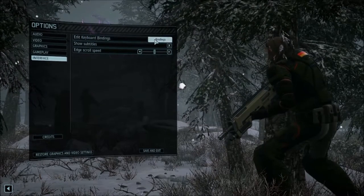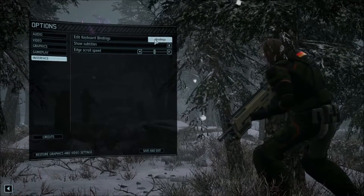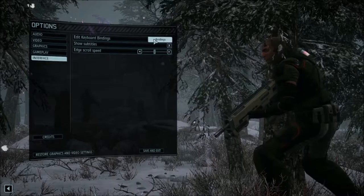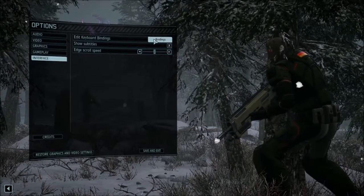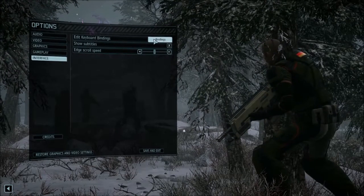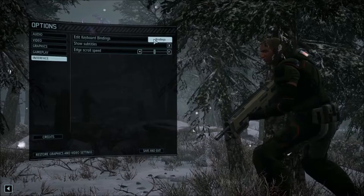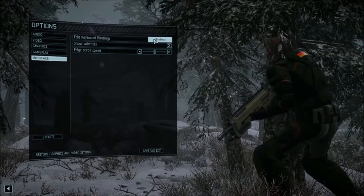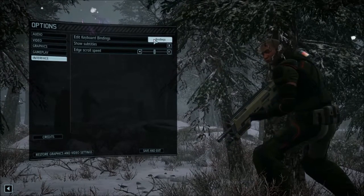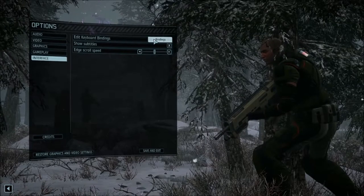I don't remember this being a thing in XCOM 1, but you can change your key bindings, which is actually pretty cool. Correct me if I'm wrong in the comments — and by original, I mean the one from a few years ago, not the one from the 90s. I don't recall whether you could change key bindings. Very handy if they still do the same multiplayer as XCOM 1, where you only have like two minutes or a minute and a half to move everybody before it switches to the other person's turn — kind of like speed chess.